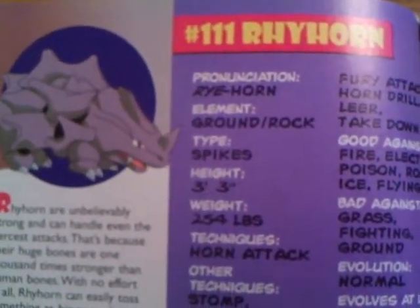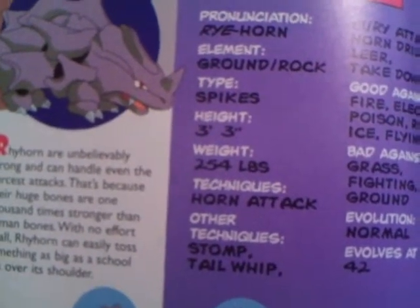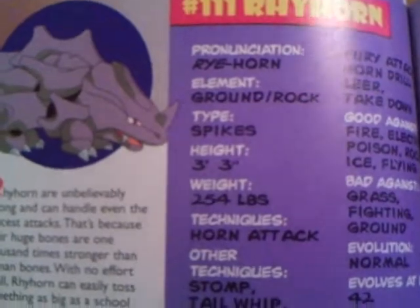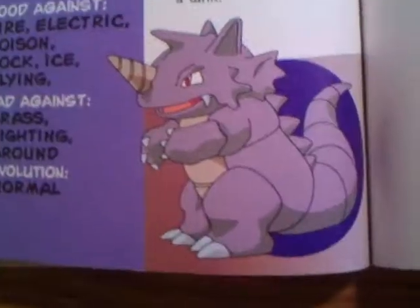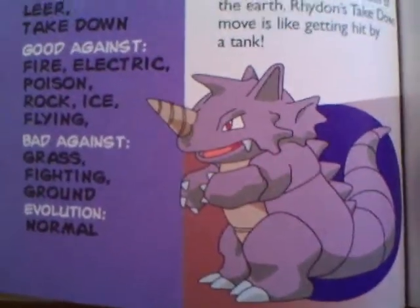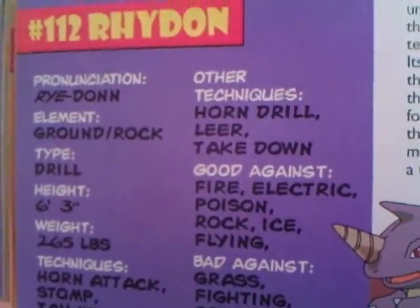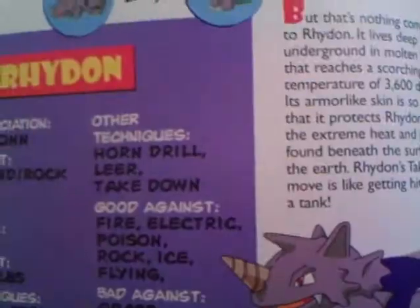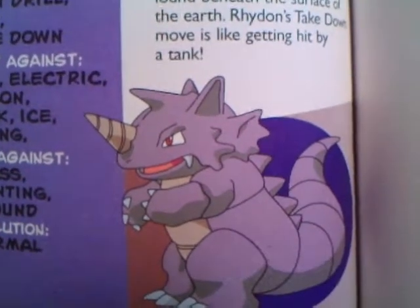Rhyhorn. One of Giovanni's Pokémon, if you recall that name. Level 42 — that's a late evolution. Evolves into Rhydon. Look at that big guy. Probably pretty tough skinned. Rhydon — that's how you pronounce it. Kind of a tough one. Long tail; kind of looks like a dinosaur.